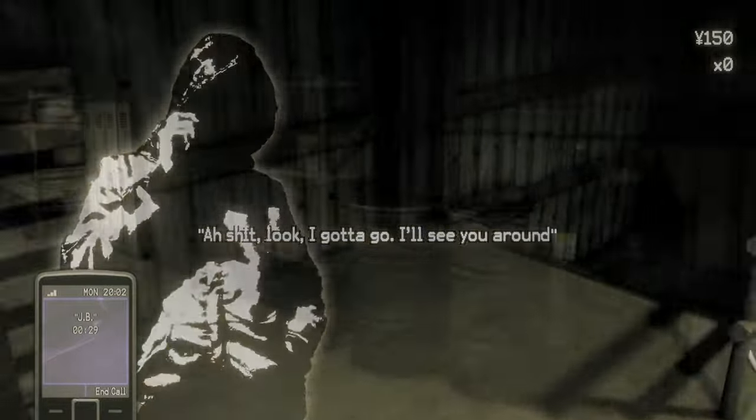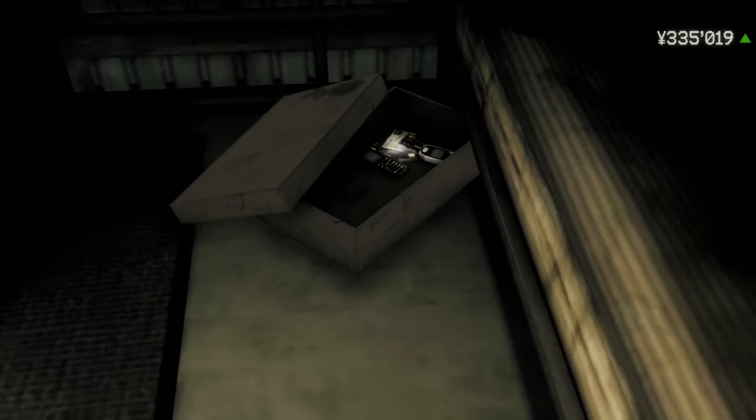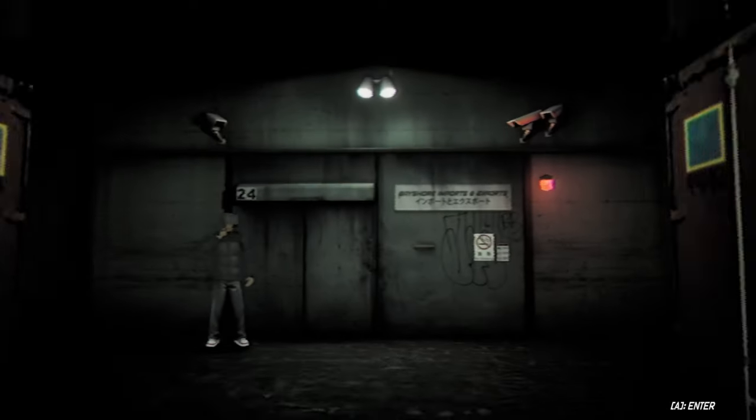When the phone call's over, go upstairs, get the money in the shoebox that he left you, and then hit the computer — that's going to take you to the auction house. Give it a sec; you get a little text message and a nice animation pops up. Gem's done a fantastic job, really.